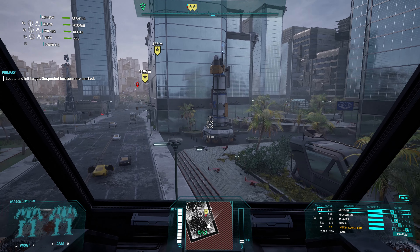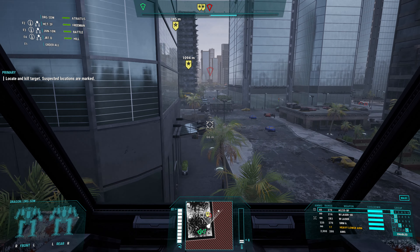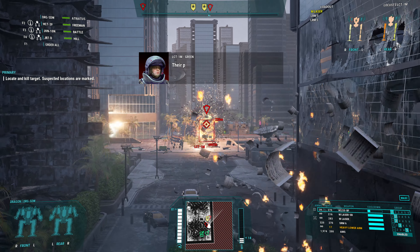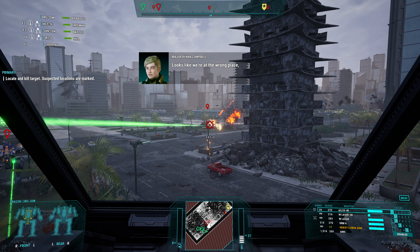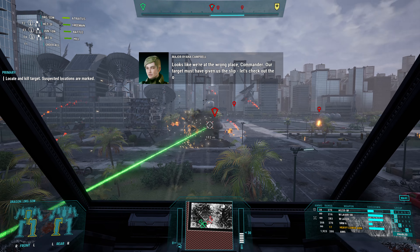Just not going out into that open area over there. We have to keep in mind this is a catapult that we're up against, so we want to close in fast. Once we identify — incoming missile. Looks like we're at the wrong place, Commander. Our target must have given us the slip. Let's check out the other locations.